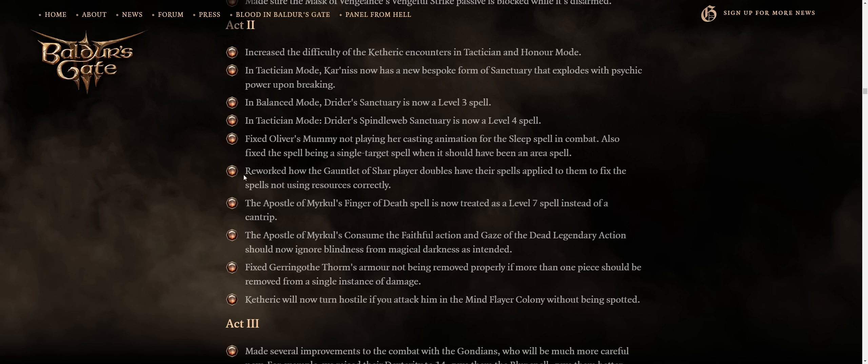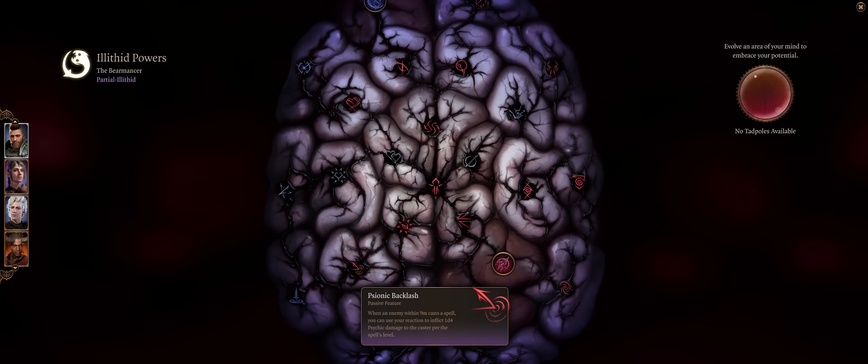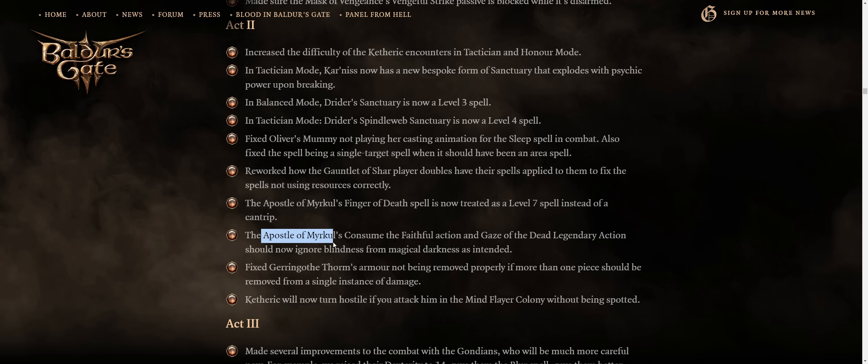The Apostle of Myrkul's Boss Finger of Death spell is now treated as a level 7 spell instead of a cantrip, which can result in it taking a lot more damage from the Mind Flayer Counterspell ability, which is based on spell level. Also, the Apostle of Myrkul's Consume the Faithful and Gaze of the Dead legendary action can now ignore blindness from Magical Darkness — a pretty powerful change, because as I'll soon cover, Warlocks with Devil's Sight plus Magical Darkness as in the spell itself can easily trivialize loads of battles in this game. No longer the case for the Apostle of Myrkul, because he'll get to bypass that.